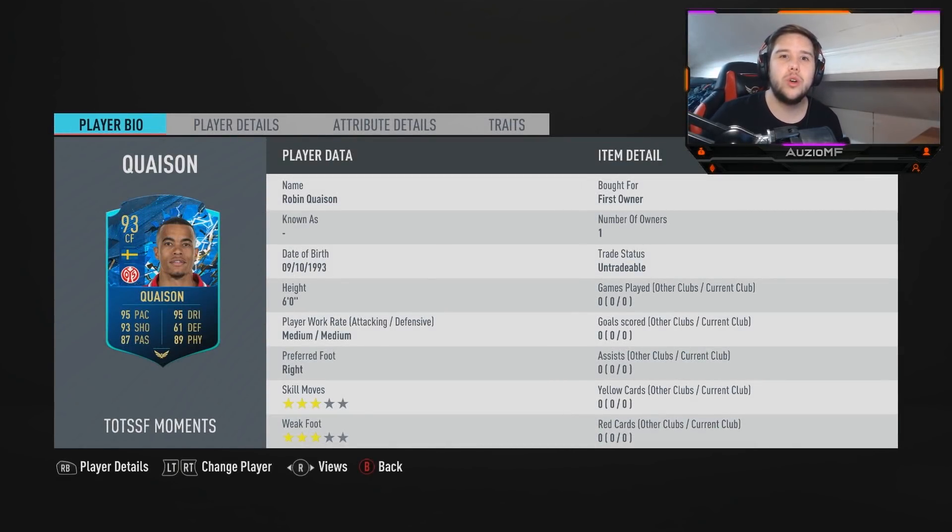What's going on guys, Aussie here and welcome back to a brand new video. Today we have the 93 overall Team of the Season So Far Moment Card, Quaison. He looks pretty decent, especially for 150k. 150k is the SBC cost and he's 93 overall going for 150k.